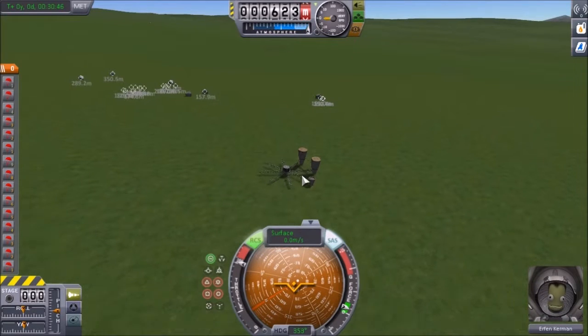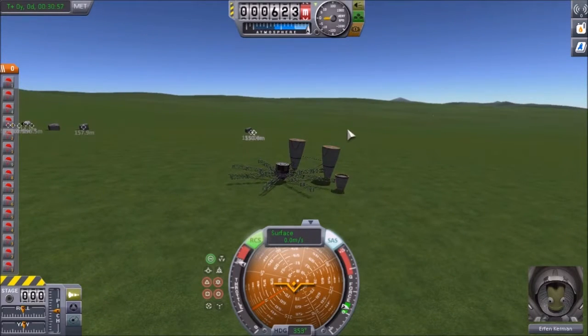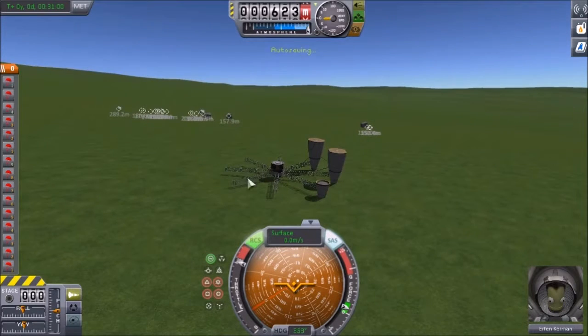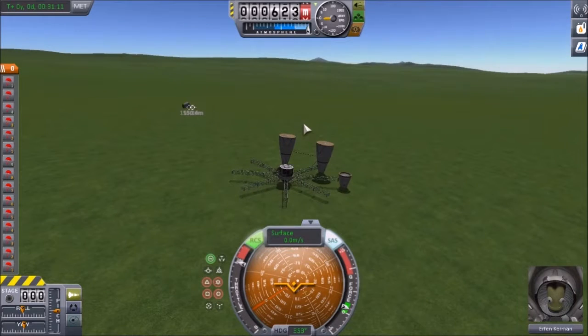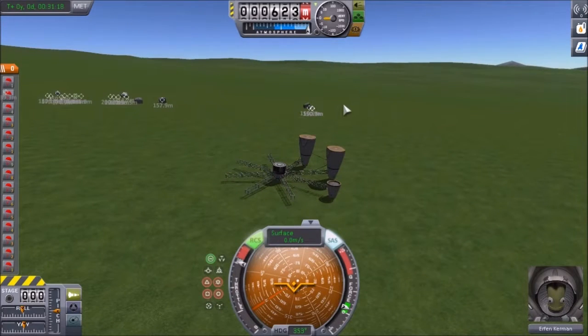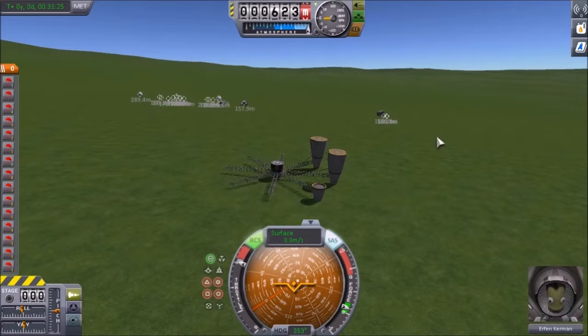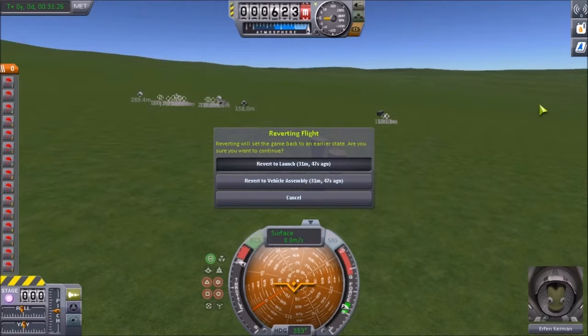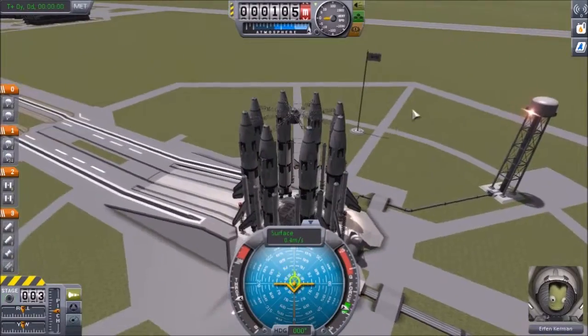That would have gone great had I deployed the chutes earlier, and I think I'll put some landing gear on it too. I'll try to find the video I got the idea from and link it in the description - it looks almost exactly the same, I was just testing if I could build it myself. Turns out I could, just need to work on the orbital procedure and re-entry. I almost landed it on the launchpad when testing, so hopefully more KSP let's plays to come. Thanks for watching, like and subscribe!